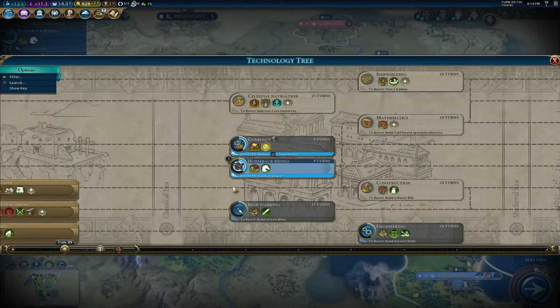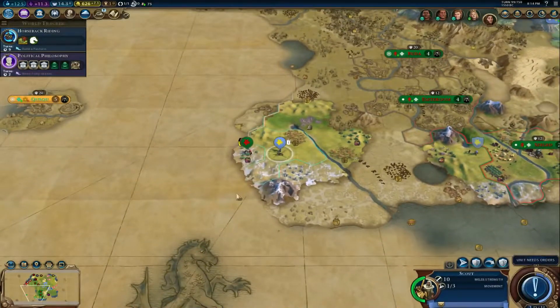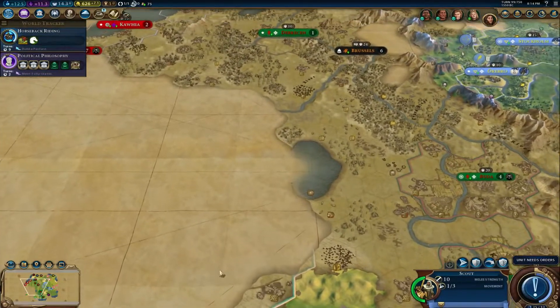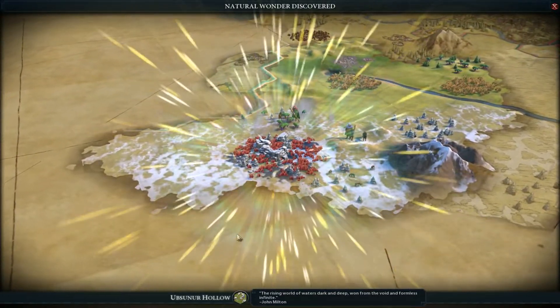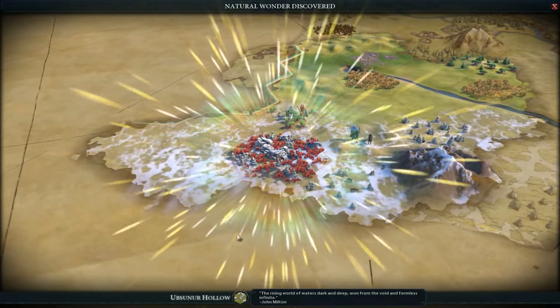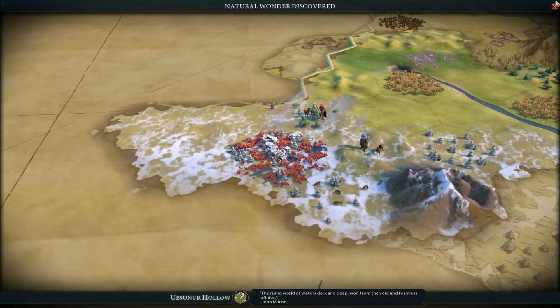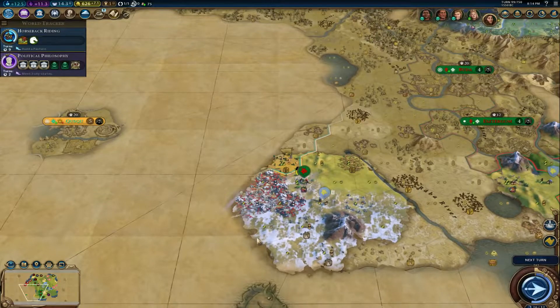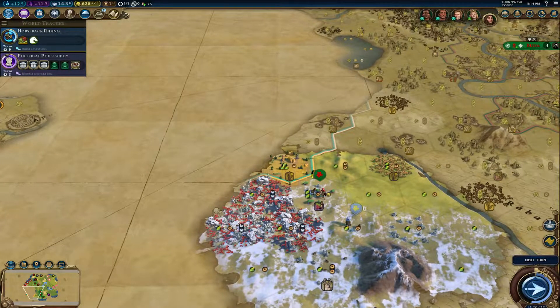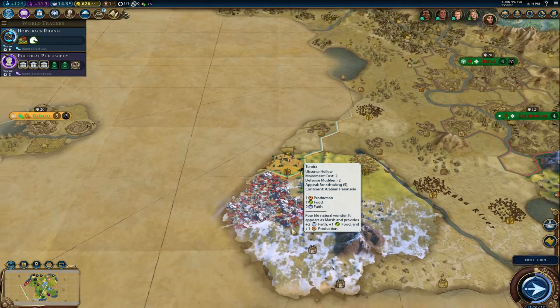I think we'll go with horseback riding. We do have horses, we can make horsemen. They're quick, they're fast, they're agile. They're great for exploring with. We're near a wonder — this is a new one. I have not seen this one before. Very neat. Let's see what the yields are for it. It looks like faith, and production and food. Interesting.